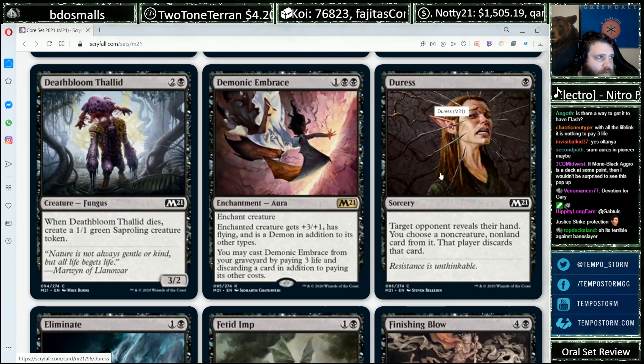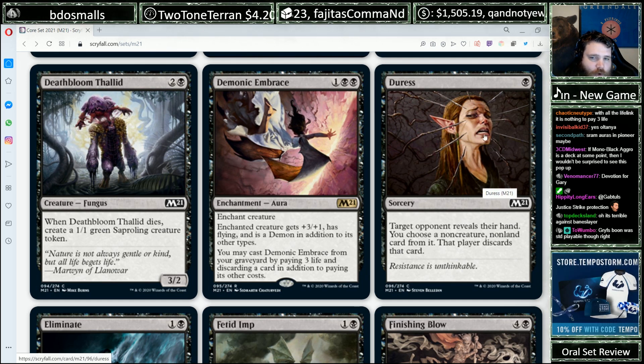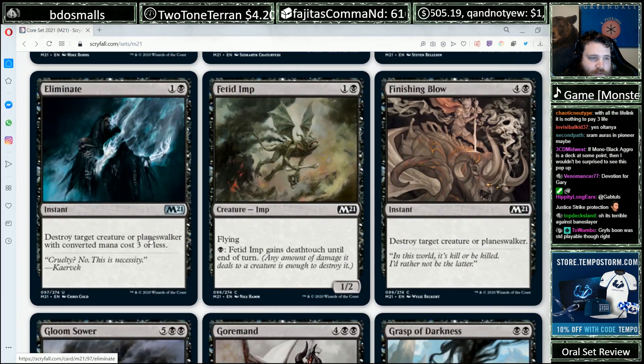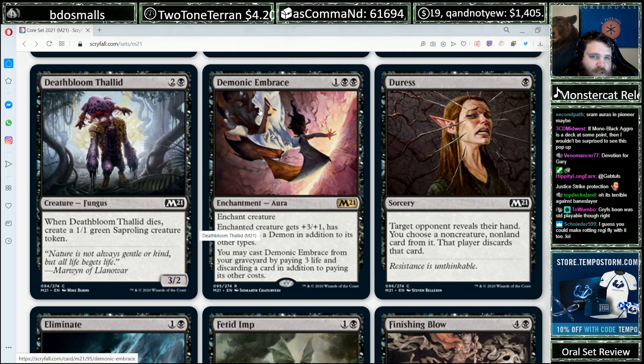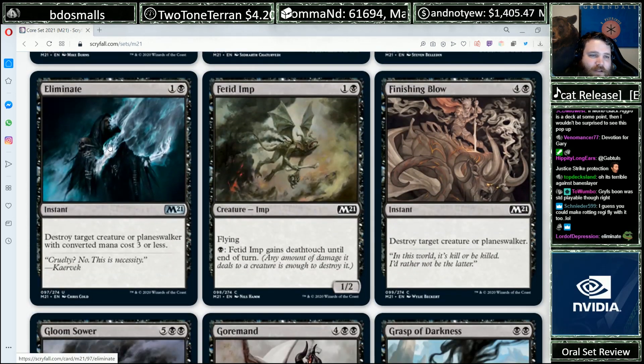Duress — always a good one to have in Standard. Not a card I play in limited super often because it's so bad when you're in topdeck mode. But it's a card I don't mind boarding in, especially in Sealed. The slower your opponent's deck is, the more you like Duress. It's terrible against Baneslayer. Most cards are terrible against Baneslayer — that's fine.